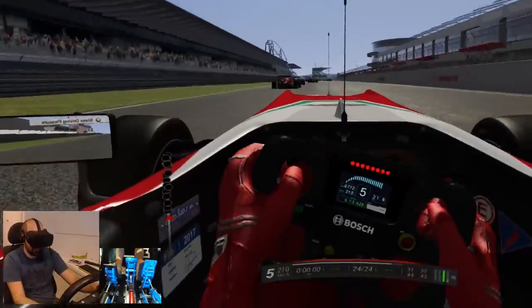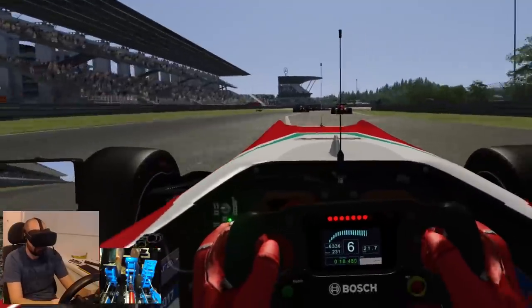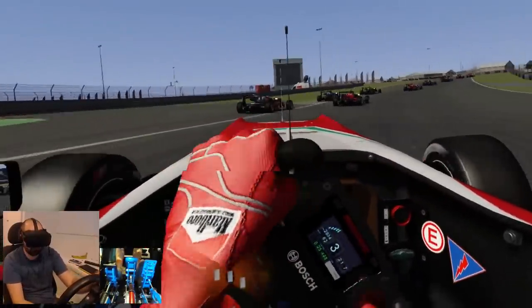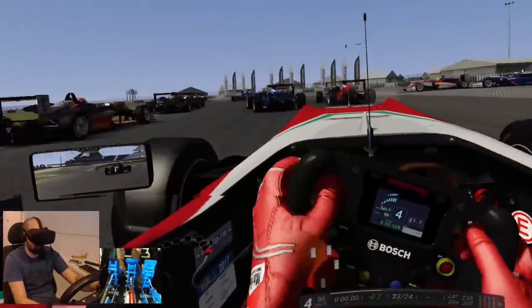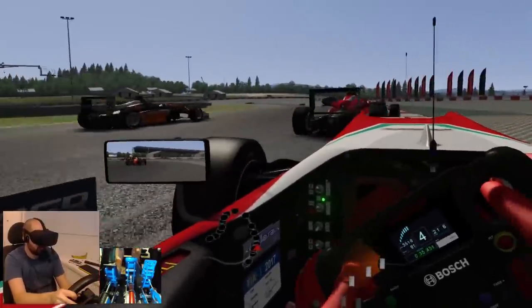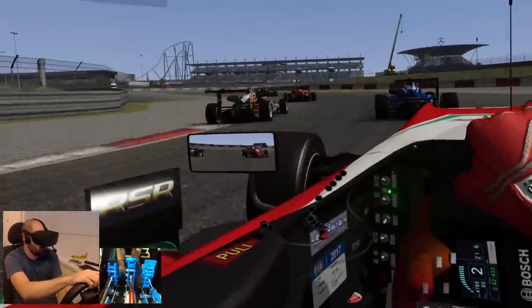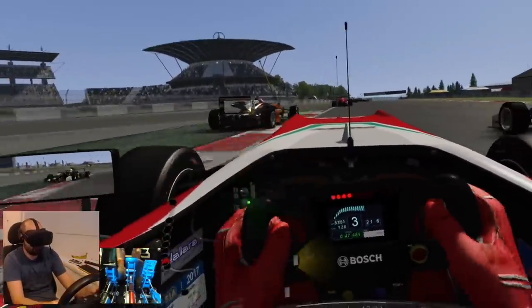Steering seems quite light on this — I might up the force feedback in the SimiCube software, but I'm getting plenty of information. Whoa — AI braking a bit early there. After butchering that first corner, I've just noticed that this is way, way more stable than the previous Formula 3 car.